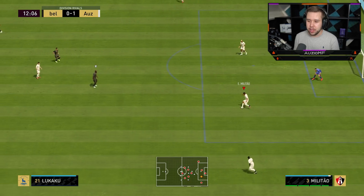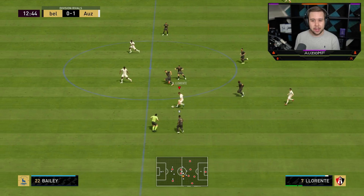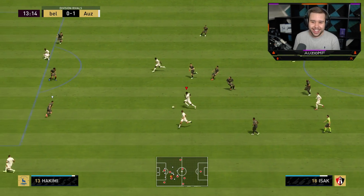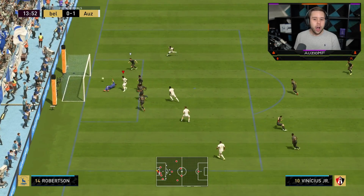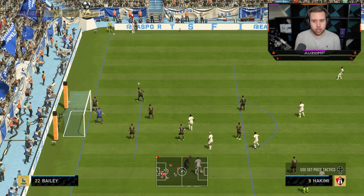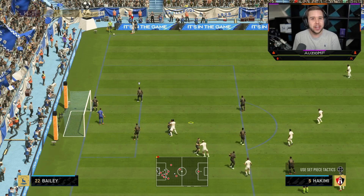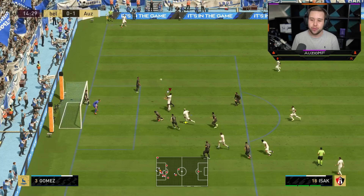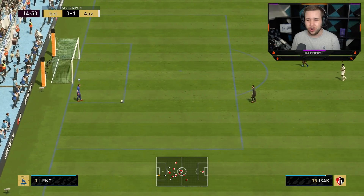I'm just going to hit the ball up there to see if he can actually win this header — he should be able to. I understand he's 6'4 and all, but that's an interesting animation. A first time shot, a cross goal, post post — and I thought it was going to be an own goal by the keeper, but he pushes out for a corner. Let's swing it in. Come on Isaac, you're 6'4 for a reason. He did win it, but it wasn't anything crazy of a header.